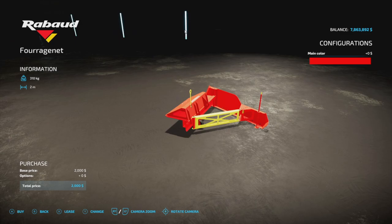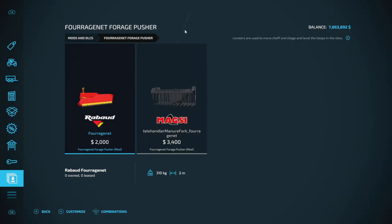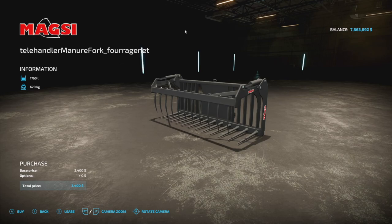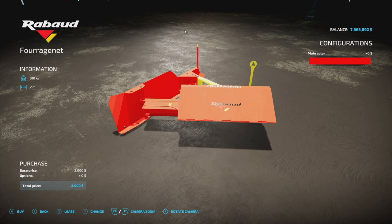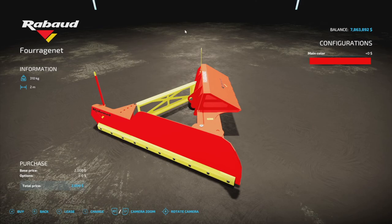We also have the Raybaud forage pusher from Fred Monning and Raybaud. It's a nice design with yellow and red color options, two-meter spread, and a handle to grab onto. Alongside that is the Telehandler Manure Fork from Forringen — 1,760-liter capacity at 620 kilograms. You mount this on your telehandler and use it to grab the forage pusher by the Raybaud Forging attachment point. You don't directly attach it — it's a grabber, which is pretty cool.